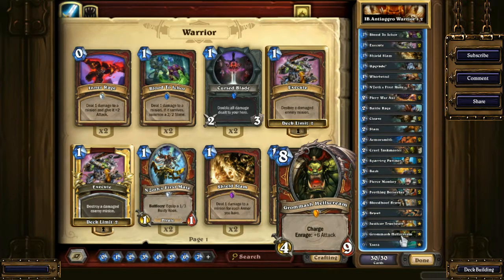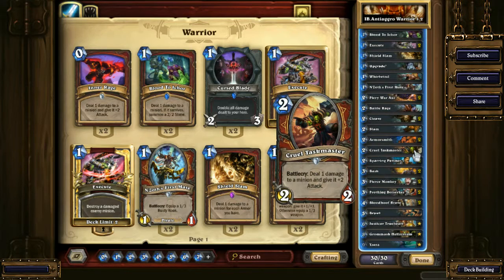Grommash Hellscream — this is your main finisher every single time. 10 damage, or 12 damage with the Cruel Taskmaster, that's why I have him in there. Cruel Taskmaster can also be used against annoying cards with 1 health. There is some tempo in it, because right now this 2/2 kills a Knife Juggler well. It kills some very annoying 2-drops which you have to deal with. They're not really powerful in terms of stats, but they have this annoying way of screwing the math.